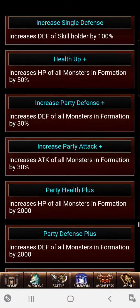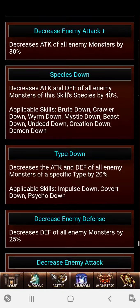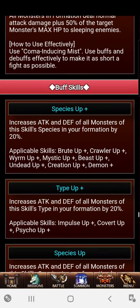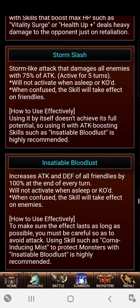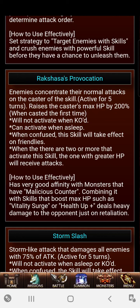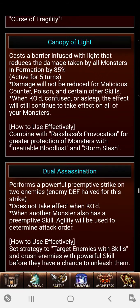I went down way too fast so let me go back up. Right here it shows Insatiable Bloodlust and how to use it more effectively, Storm Slash and how to use it more effectively, Provocation and how to use it more effectively. Just keep looking at them and try out your combinations.